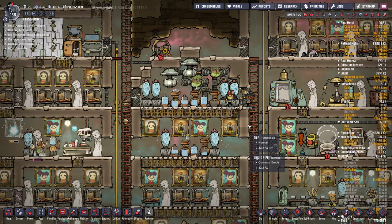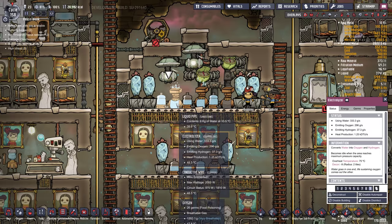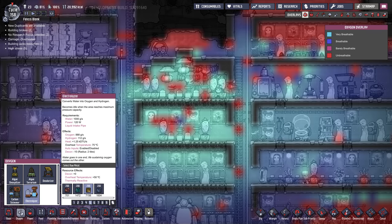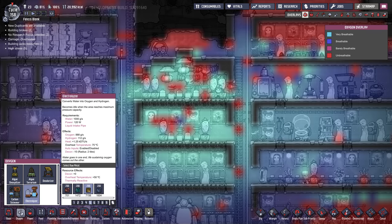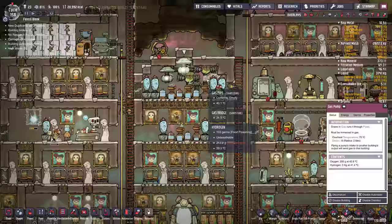We've got five electrolyzers and two gas pumps. The ratio of electrolyzers is usually best at one electrolyzer to two pumps. So we can actually get rid of four of these electrolyzers and everything should operate around the same way. That's because each electrolyzer produces 1,000 grams per second between oxygen and hydrogen, and each gas pump can handle 500 grams per second. We've got an extra filter here that we probably don't need — one filter can handle two pumps.